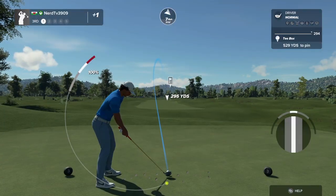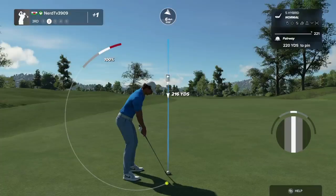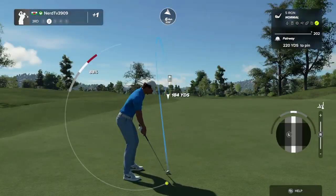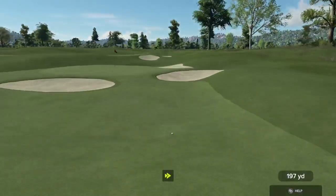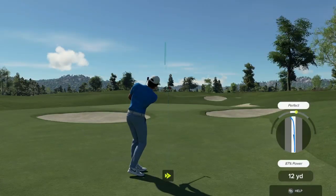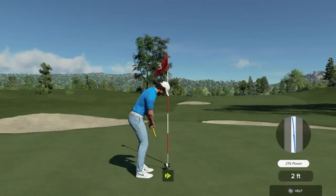You're teeing this one up on a par 5. You've got about 220 yards to go. Setting up here now for our third shot. Nice little chip there. And after that one, you'll go down to even par.